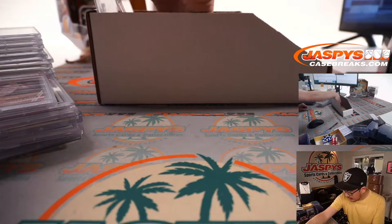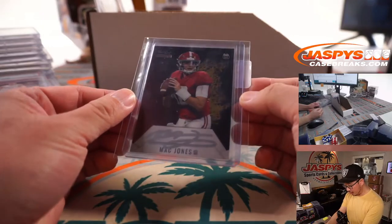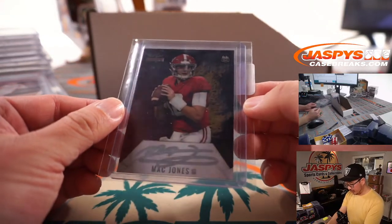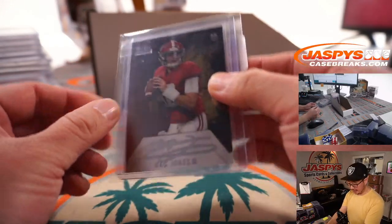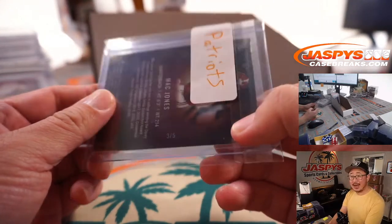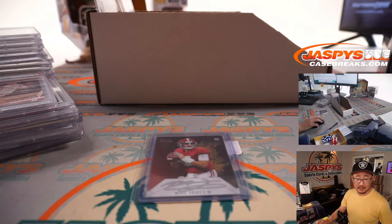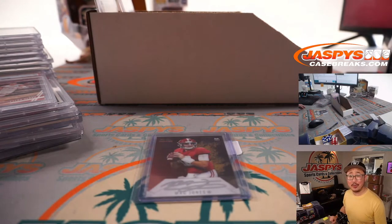We've got a non-graded card right here — this is Mac Jones, nice. From Wild Card, nice silver ink autograph. Patriots, of course. 3 out of 5. That's the future. Daniel Katz with the Patriots. All aboard the Big Hit Express! Whoop whoop.